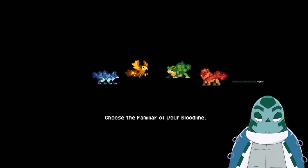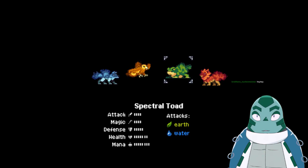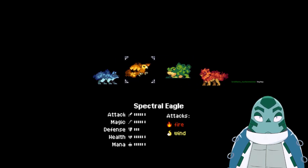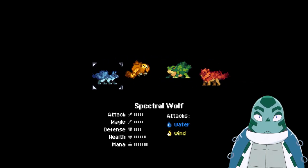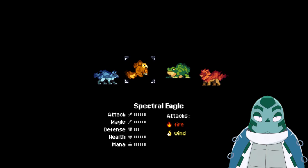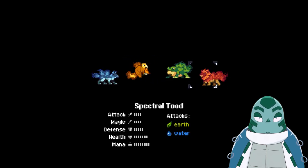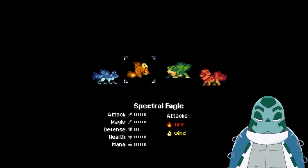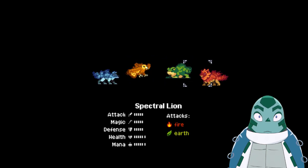Choose the familiar of your bloodline. Look at that — this is very, very reminiscent of Pokemon, right? You've got, this time it's four, but you've got the starter Pokemons basically. They all have their attributes: fire, earth, water, wind. So we can pick one of these guys.